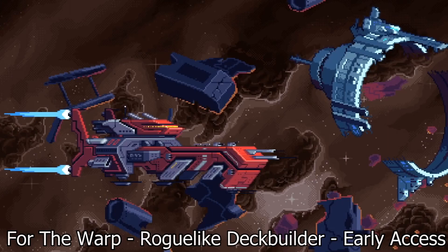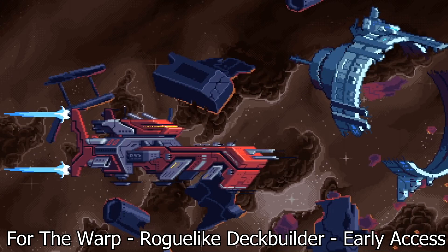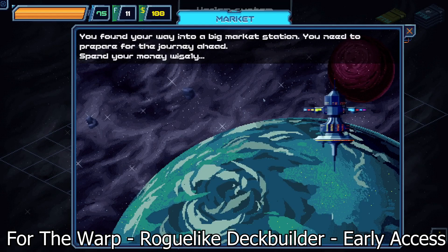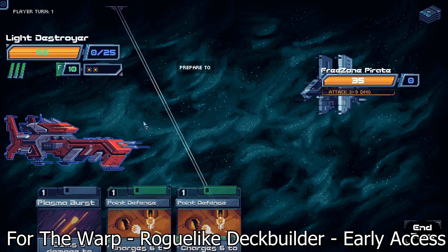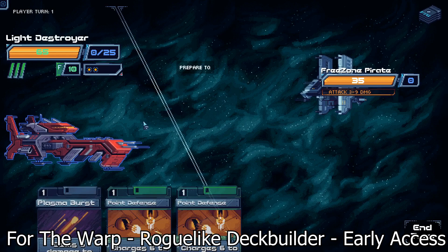Number two: Forward the Warp is a roguelike deck builder currently in early access and it's a very very fun one. Essentially you're playing as a ship commander, moving through space and fighting other ships. It's a really nice game — I've had a lot of fun with it and I've made some guides for it. If you're looking for roguelike deck builders, I highly recommend this one.